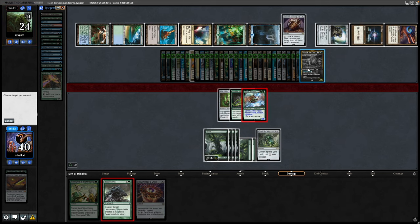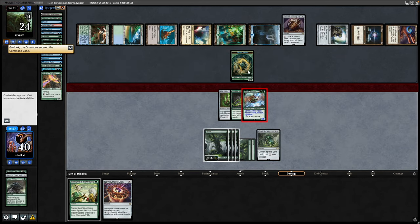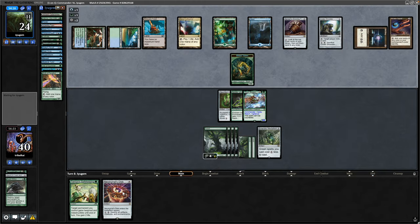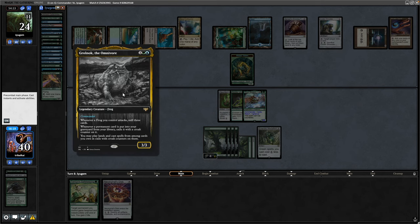So after that it can be Beast Within onto the Grolnok, and that is successfully destroyed and replaced with a 3/3 Beast. We're just passing the turn and holding up the Safekeeping here. I suppose last turn I could have got down the Nevinyrral's Disc and got that untapped, because yeah, I dare say we're seeing the Grolnok again this turn.